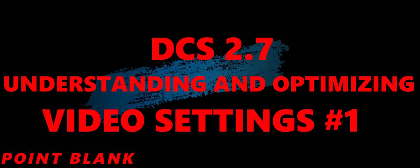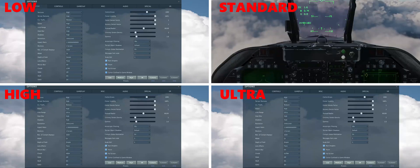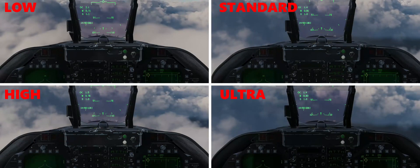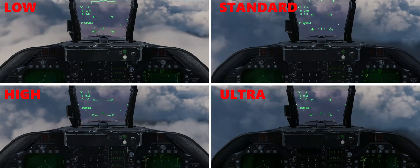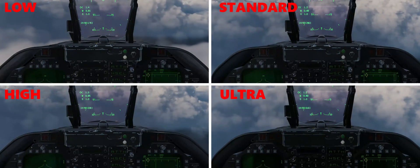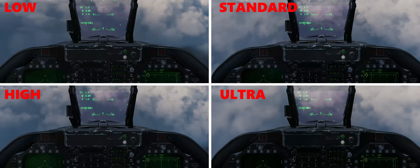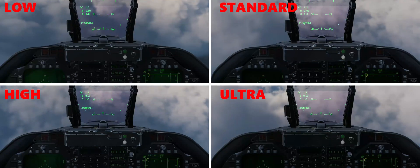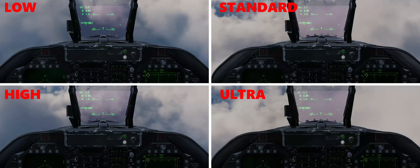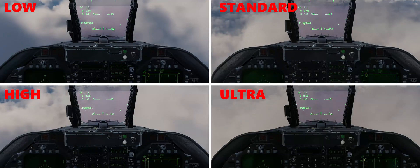Hi guys, this is my first optimization video for 2.7. First I want to show you the difference between different cloud settings. You can set cloud settings to low, standard, high, and ultra. It's not easy to see the difference at YouTube encoding, but in high settings the edges of the clouds are more defined, while in ultra they are smoothed out. Ultra seems more realistic to me. I don't see any blocky textures or defects in any of the settings — all settings are good. I use and prefer the ultra setting.